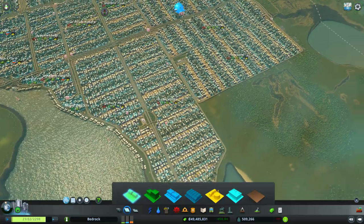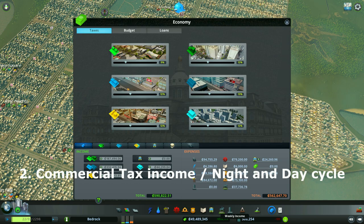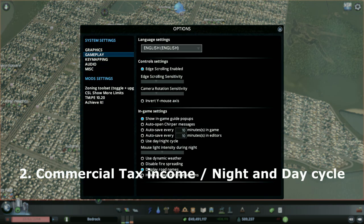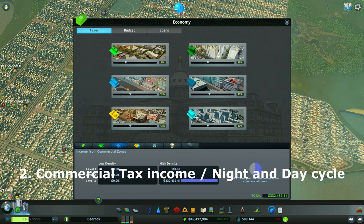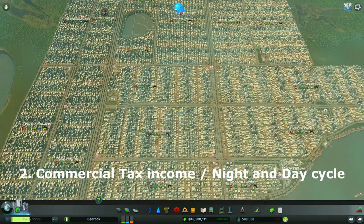Now let's cover the main things. First of all, I finally solved the tax issue, and this came from one of my subscribers who suggested turning off the night and day option in the gameplay options menu. Once I turned off the day and night cycle, the income from commercial buildings finally stabilized. The day/night cycle was causing commercial areas to have higher tax income during the day and lower at night, producing wild oscillations between negative and positive balance. Now with it off, I have a constant amount of money from commercial areas.